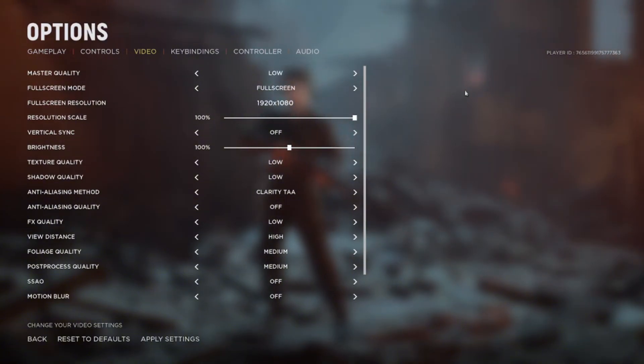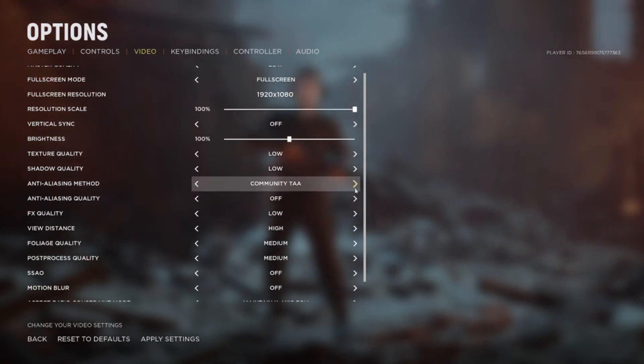Go to the anti-aliasing method setting. You'll usually find it set to Standard TAA, which will actually make the game look awful. There's also FXAA, which is also awful — disabled won't help either.